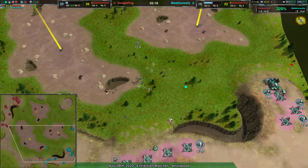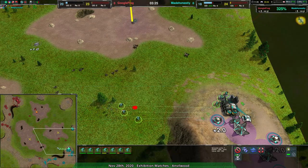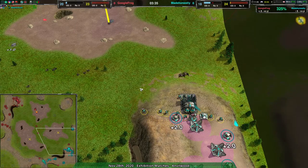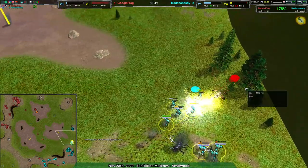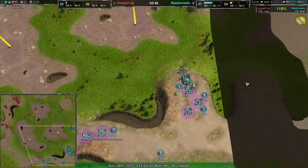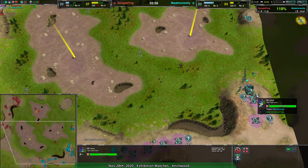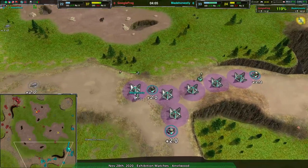Unfortunately this is where that becomes a bit of a problem. It's the approach I tend to take myself — oh, how can I outplay my opponent with theoretically worse units? It's an okay idea if you already have those units in play, but Made Honestly is building them expressly to fight venoms. They are taking out the venoms, but at not-so-great cost — they lost a lot of glaives in the process. Google Frog won on attrition that entire time and the reclaim is not clearly in Made Honestly's favor.